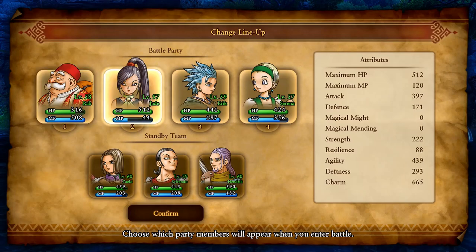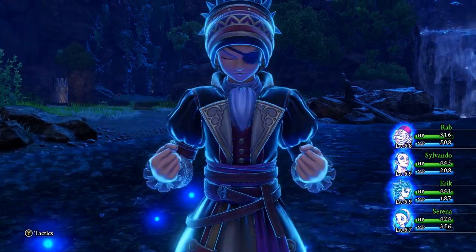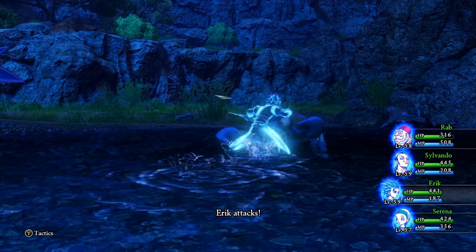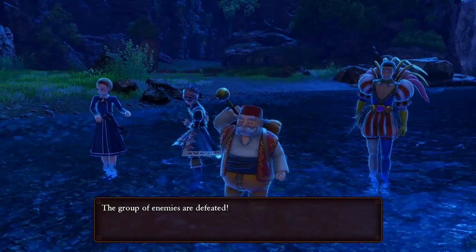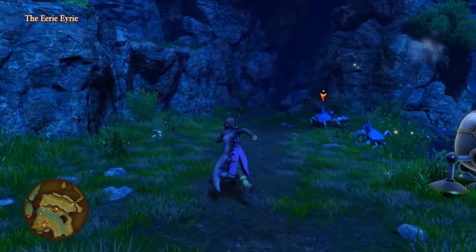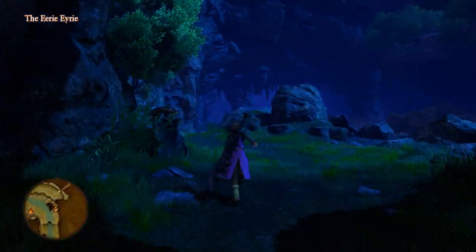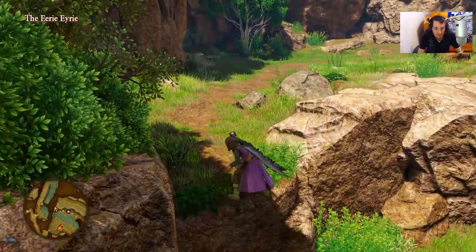I'm going to switch out Jade here and wait for Eric to pep up. Now we got Eric pepped up. Basically what you want to do is kill all the enemies until there's one enemy left — you might have to go to a tougher area if these enemies run away from you. Keep defending with one monster so that you get more turns to defend and pep up.